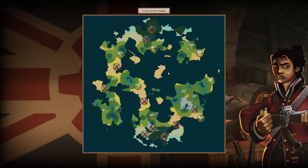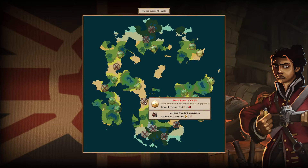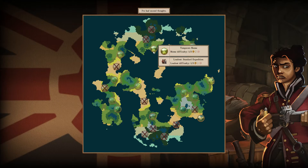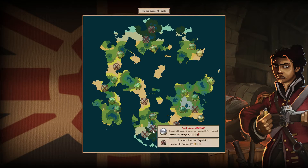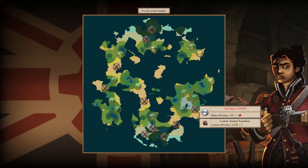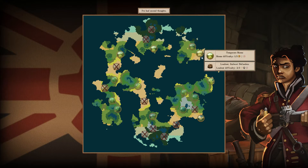Alright, here's our world. Some areas are blocked off because we need a greater population. It's basically divided into easy, medium, and then these hard ones. You need to get at least 50 colonists for the medium, and then 100 for the harder ones. I did this during the early access, so that's why I had the second tier unlocked. But normally, it would just be these temperate biomes.